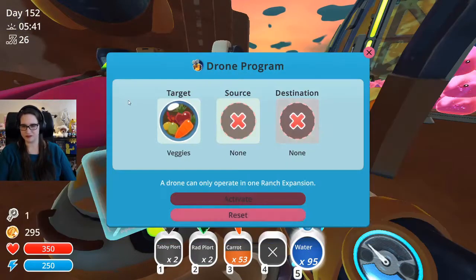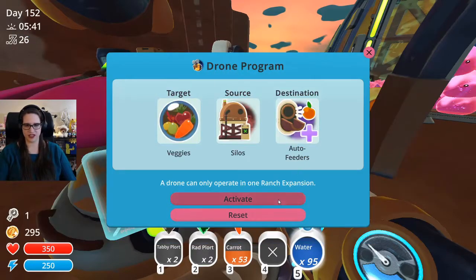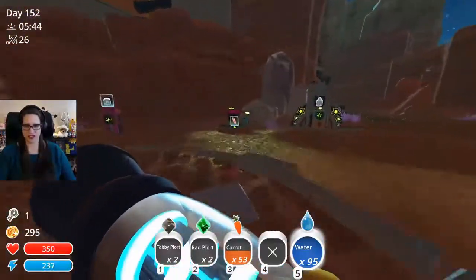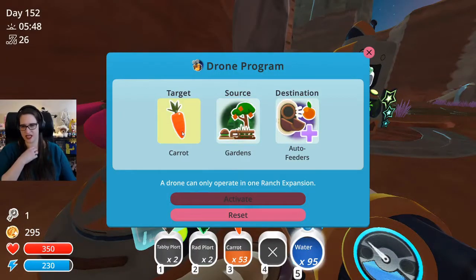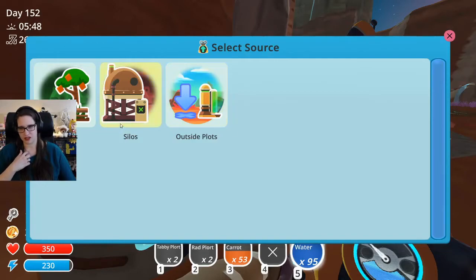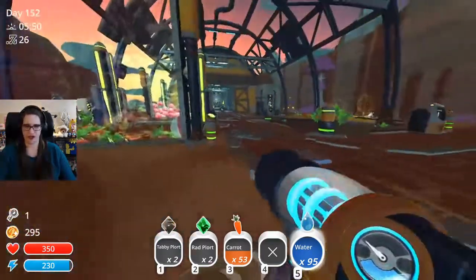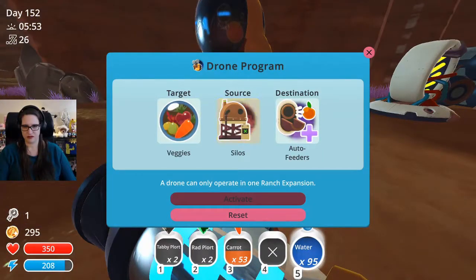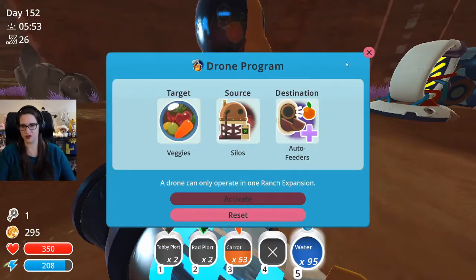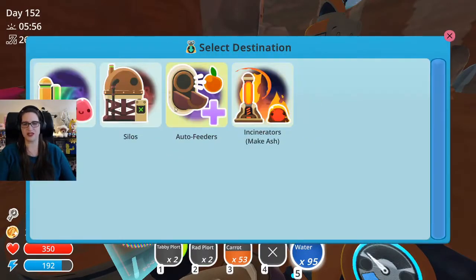I need to put another one of these guys down. You can live here - your drone activity is you are going to take veggies from the silo and put them in the auto feeders. And your new job is to take veggies from the garden and put them into the silo. Yes, okay, perfect - go team! Let me collect all these carrots.